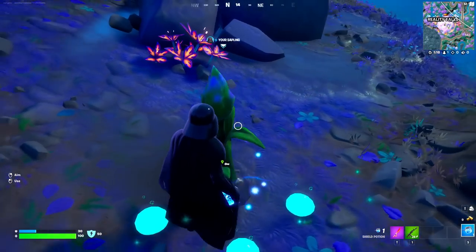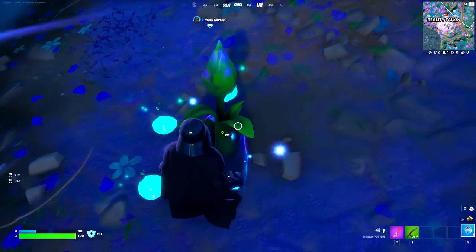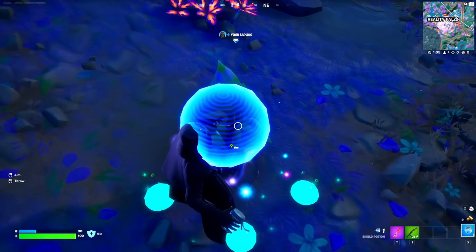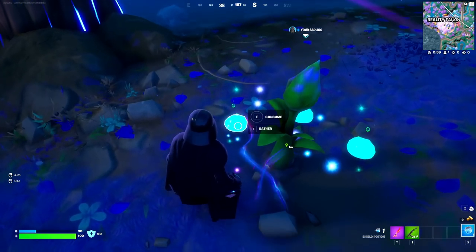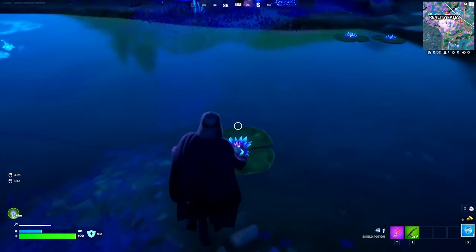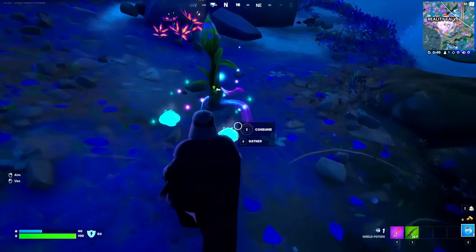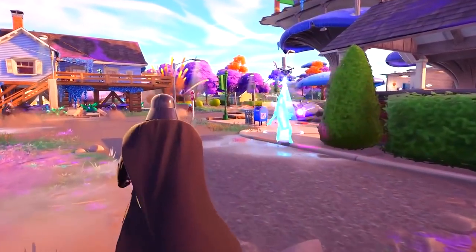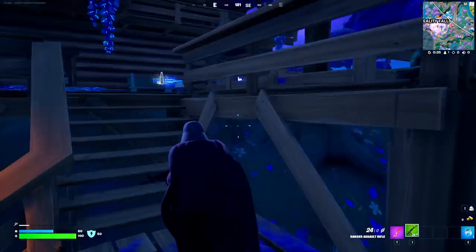We just planted the seed and already we got ourselves some Slurp Shrooms. From time to time at this exact place, we are going to be getting a lot of special loot. You also have the option to consume these Mushrooms — just look at the Mushrooms and interact with them. With these Reality Trees, you can get yourselves a ton of Mythic Items, including the Heavy Sniper Mythic Item, and even the Darth Vader and Indiana Jones Mythic Items from this place itself. Now we're going to move to our next destination to find more Mythic Bosses.